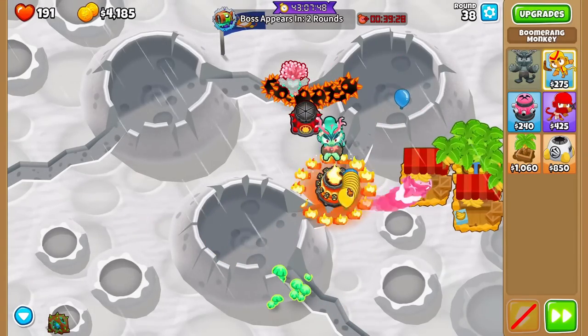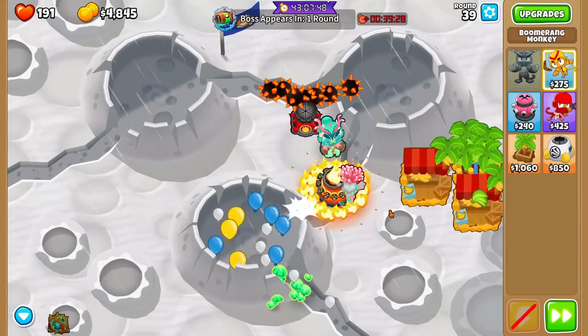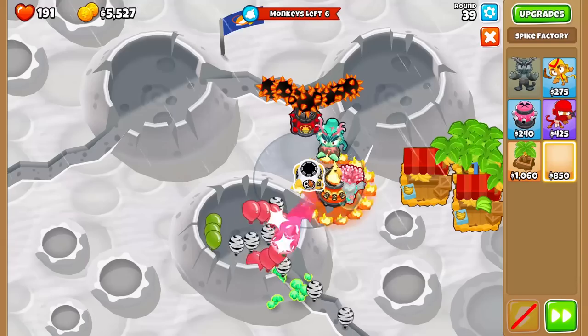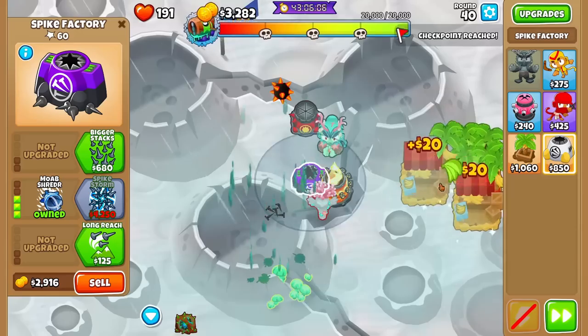Tac and Boomerang are good but not on this map — it's a very, very difficult map for certain towers. We're going to rely on the Spike Factory, so let's go for a nice Spike Factory right here and start making our way towards Spike Storm. Checkpoint reached right there — there is Bloonarius. Look at it, it's so cute.